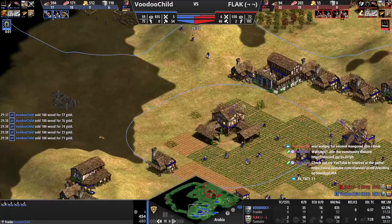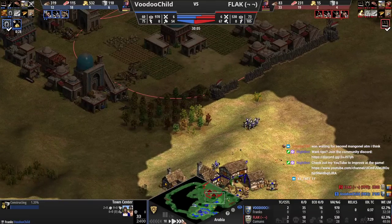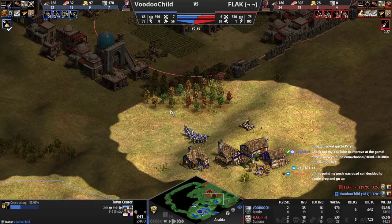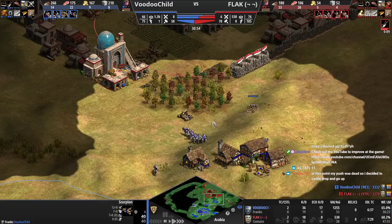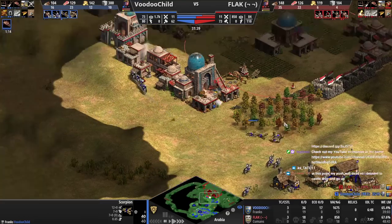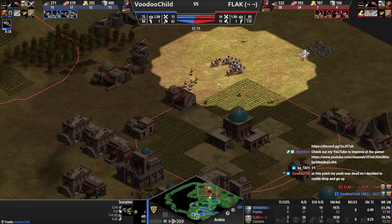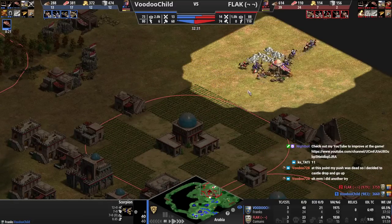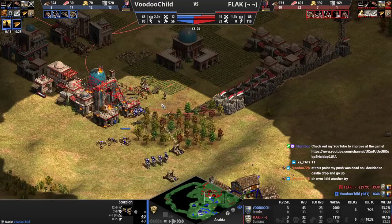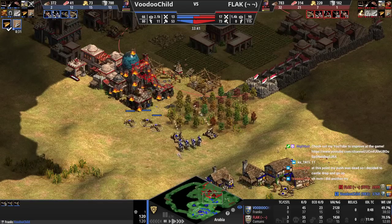You're relying on selling wood. Getting a TC here makes sense — you need to secure the gold and you still have this position, so it's okay. The forward push was dead — sad. Castle drop, go up — that's fine. Scorpions, alright. At this level players really cave under pressure, so this is okay. You might be able to take this thing too — the opponent is on pike deck, so that's kind of good.